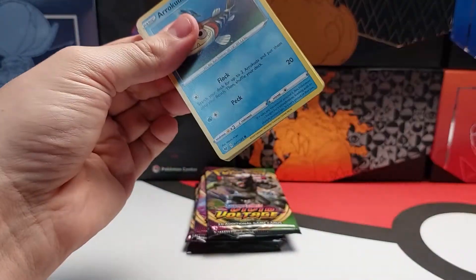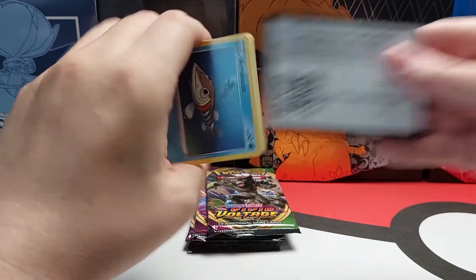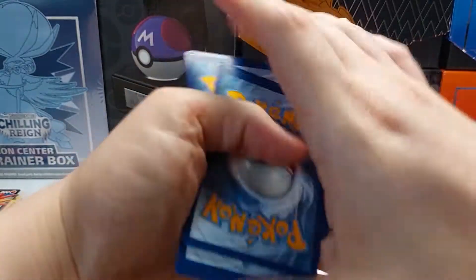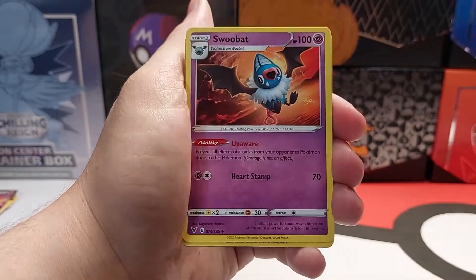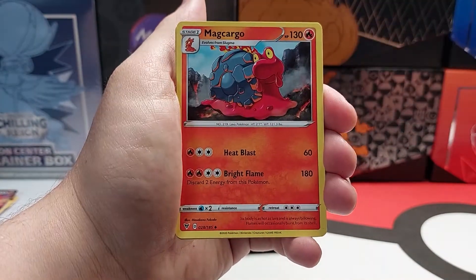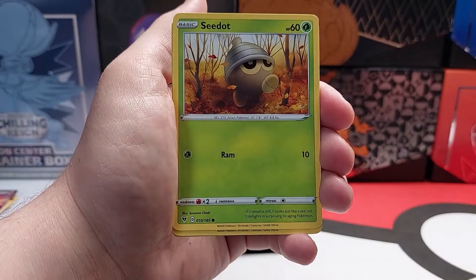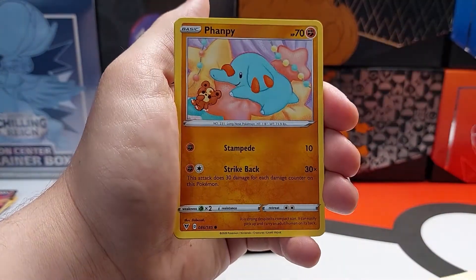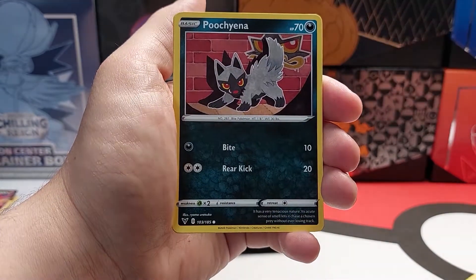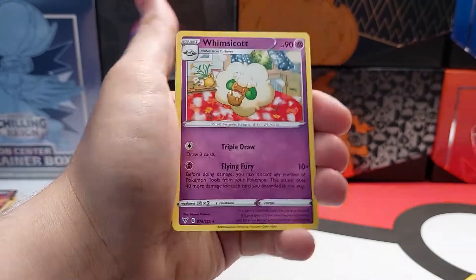Now into some Vivid Voltage. In this set I still need both of the Pikachu VMAXs. Code card. Energy. Reverse Holo and Non-Holo Rare.